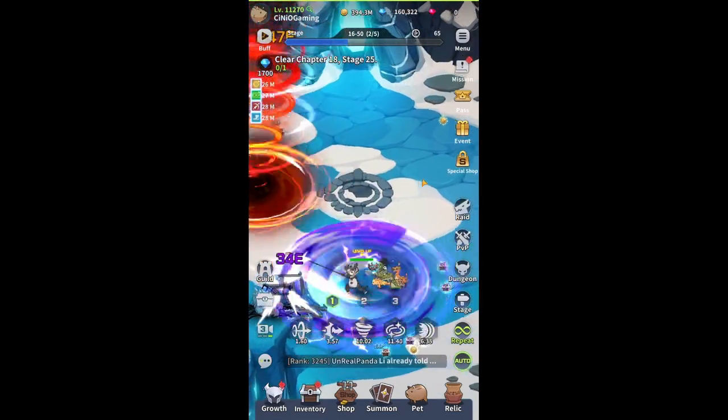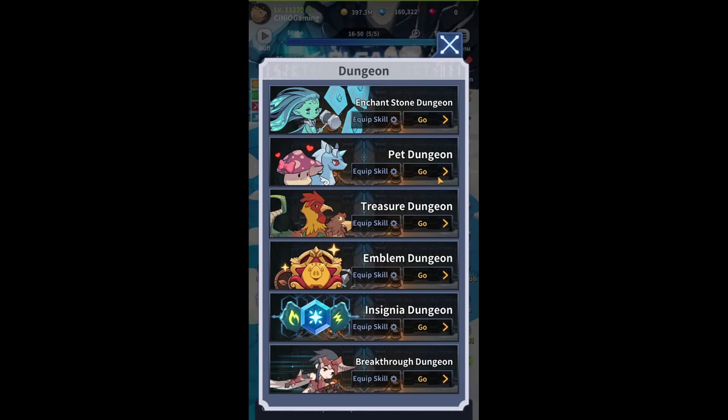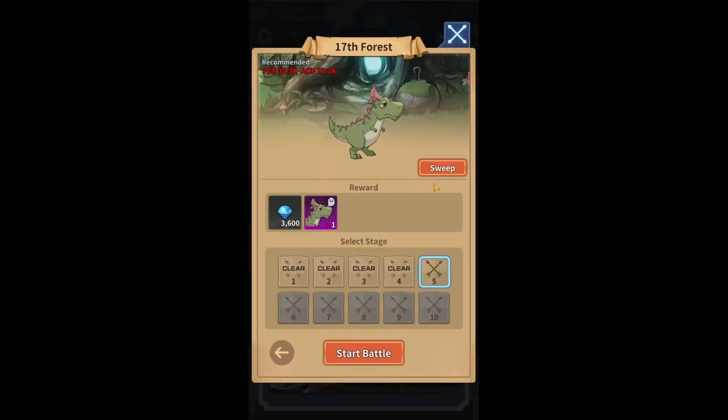So first of all, let's discuss how we get a pet in the first place. Pets can be obtained from the dungeon. If we head over to dungeon, the second one you'll unlock in the game is going to be the pet dungeon. Currently I'm on chapter 17, stage 5, and every single chapter has 10 stages. Between stages 1 to 9 you'll only be obtaining pet souls, which are needed to upgrade that pet and increase their star level and boost their stats. Only on stage 10 there is an additional reward — pretty much a card of that particular pet — and once you beat stage 10 on a particular chapter, you finally unlock that pet.